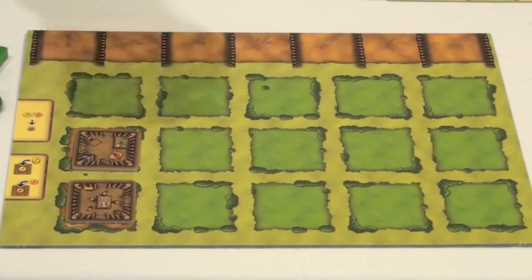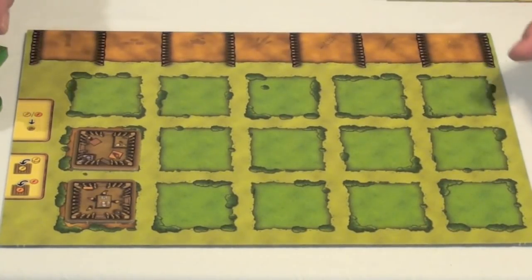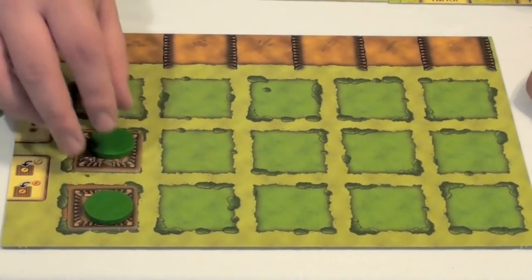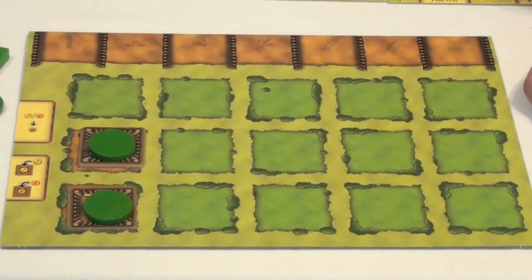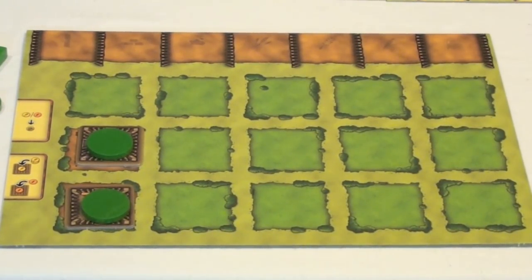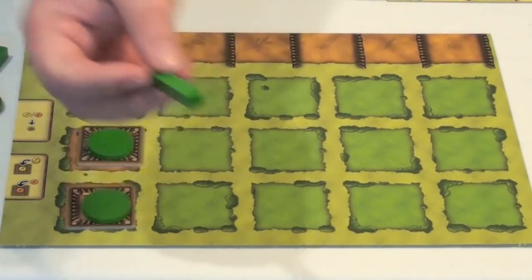You'll be building houses, fences, plowing fields, and planting crops on this board in order to earn points. The wooden rooms will be upgradable to either clay or stone rooms in order to earn more points. Each player will also start with two workers, represented by wooden round discs, which you'll use to place onto the board to take actions in order to gather goods, build buildings, make improvements, take animals, or build fences, which are represented by little sticks.